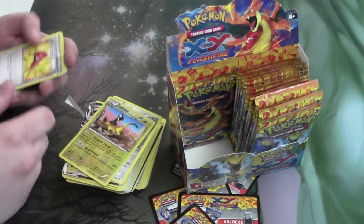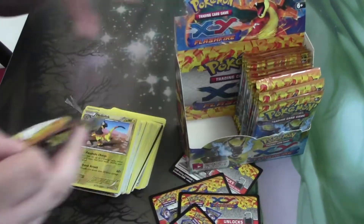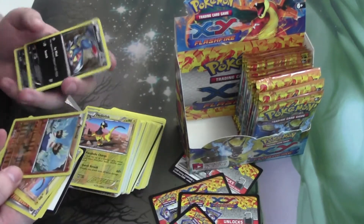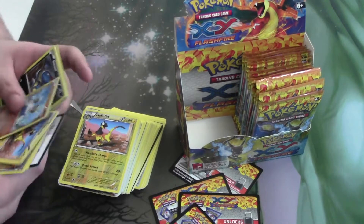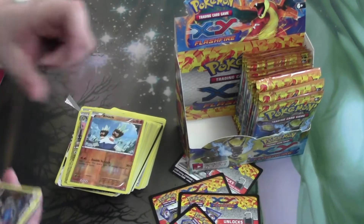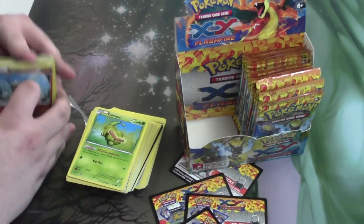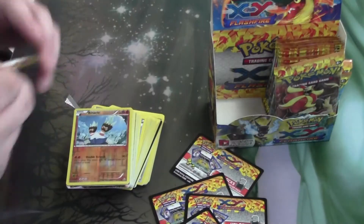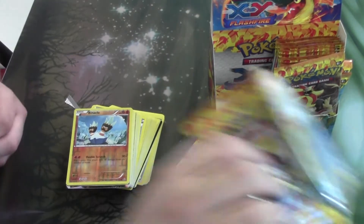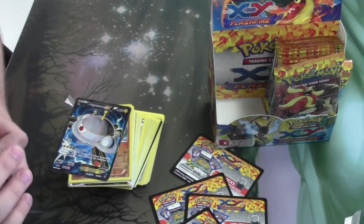I've literally never seen this Pokemon either. I am so confused on what's going on right now. It's like there's more than 150 or something. Pull the — what? This rock has like two faces for hands. The rock has hand faces. This is an awesome game, I should probably go play this. Is this supposed to be a barnacle or something? A binacle. Another Magnezone! It still sucks!